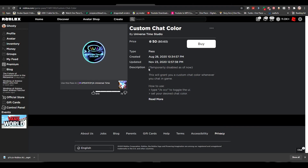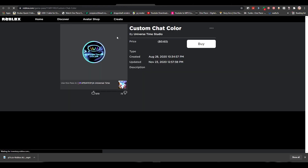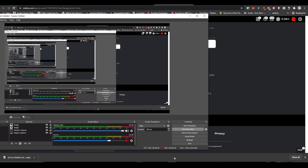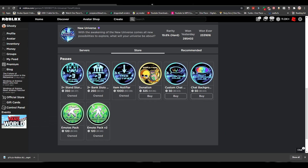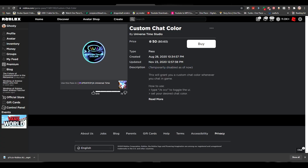For the final one, it's the custom chat colors. These don't give any advantage — it's just cosmetic. They're both 50 Robux, but there is a slight problem: they're both temporarily disabled, so you probably shouldn't buy them right now since they don't work. They'll probably fix them in the future, but if you want to flex in a public server and look cool with custom chat colors, just wait until they fix it.